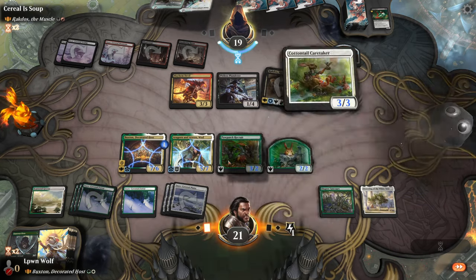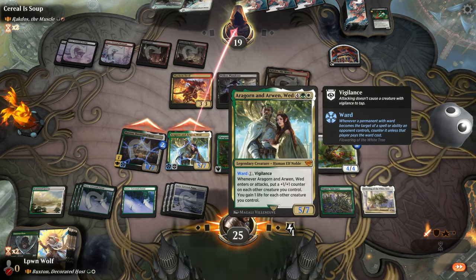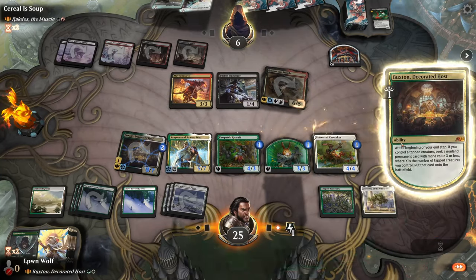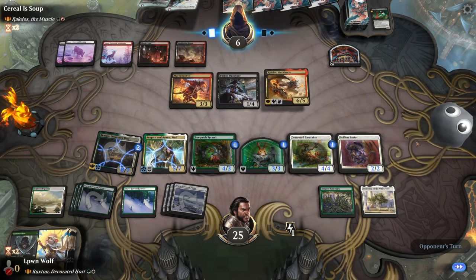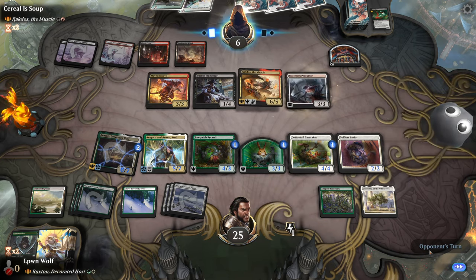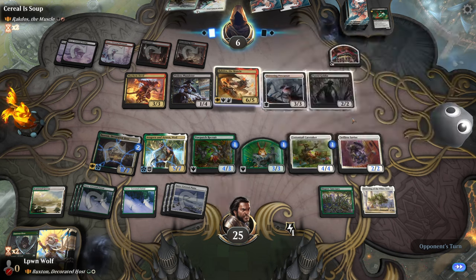Mayhem Devil — whenever that targets now we'll put counters on the creatures and we draw a card. Beautiful. And we gain one life for each creature we control — holy moly. Obviously if they have another board wipe on their turn we are in a lot of trouble, so we just have to hope they don't have that. Selfless Savior — that's a great hit as well. We'll probably protect Aragorn because we can just recast Buxton. My god, we're so lucky especially with all this sack stuff going on. They've got six life — I have no idea why they did this before we attacked, that was such bad timing.